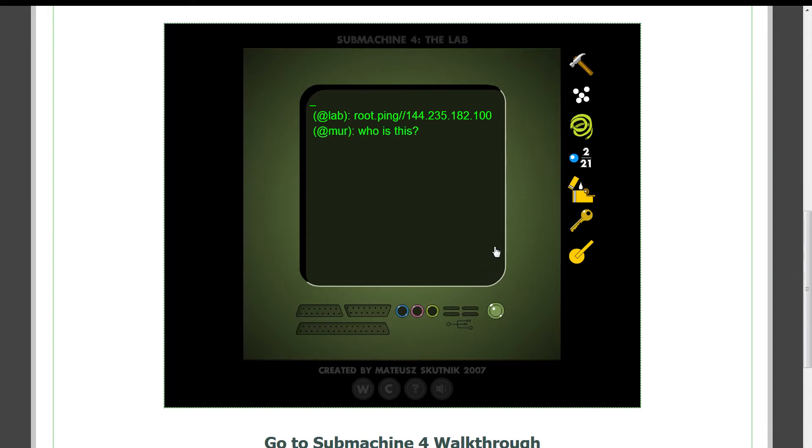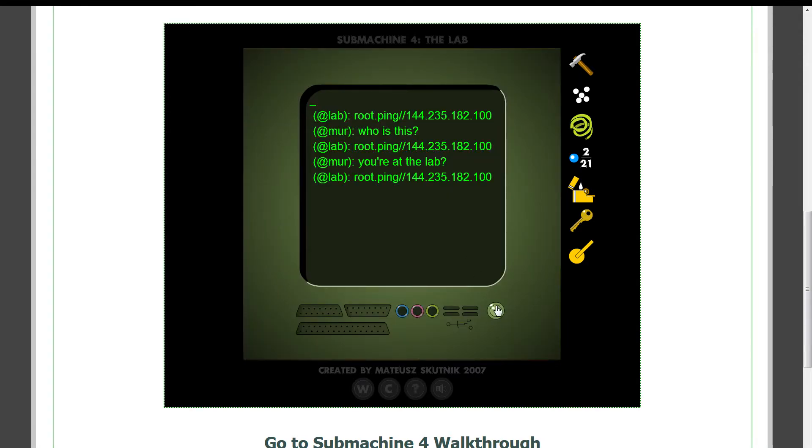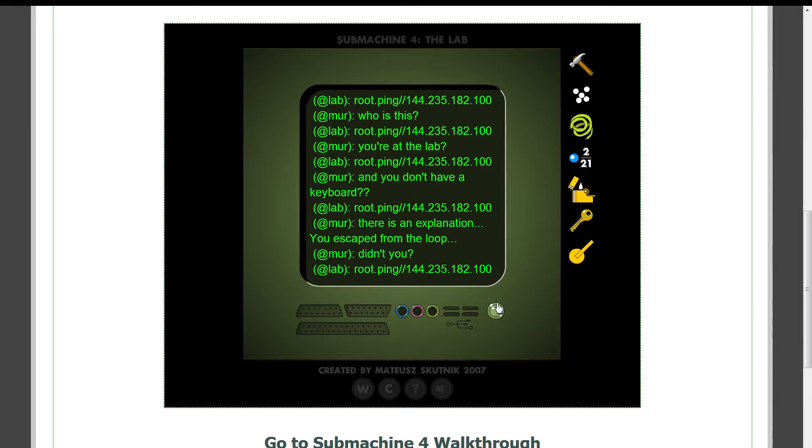At lab root ping. Alright, I assume that's my IP. Who is this? Me? You're at the lab? Oh, shoot. Yes, I'm at the lab. And you don't have a keyboard? Yep. There is an explanation. You escaped in the loop, didn't you? Yeah, you helped me.